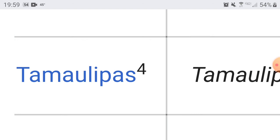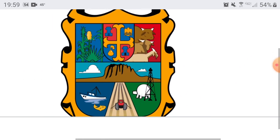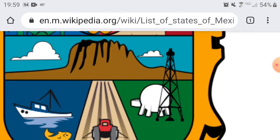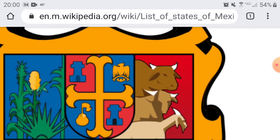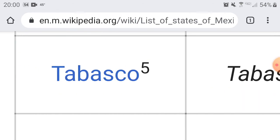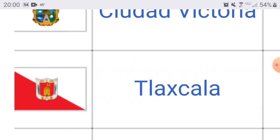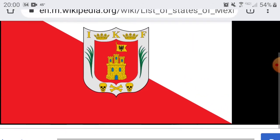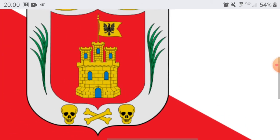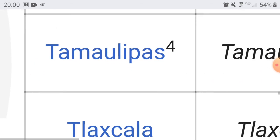Next up we have Tamaulipas — capital is Ciudad Victoria. It looks cool. That's actually pretty cool — it kind of shows the boundary of land and water, the difference between them. Yeah, I like it. Still a 6 though. Next up we have Tlaxcala — capital is Tlaxcala. This one's also different: no solid white background, we got white and red with a little symbol. Looks like there's crossbones there — I'm not sure what that represents. But it looks cool. You guys still get a 6 — the color design is pretty average.